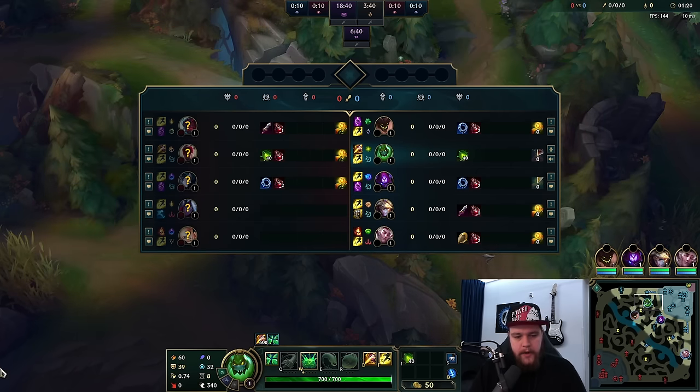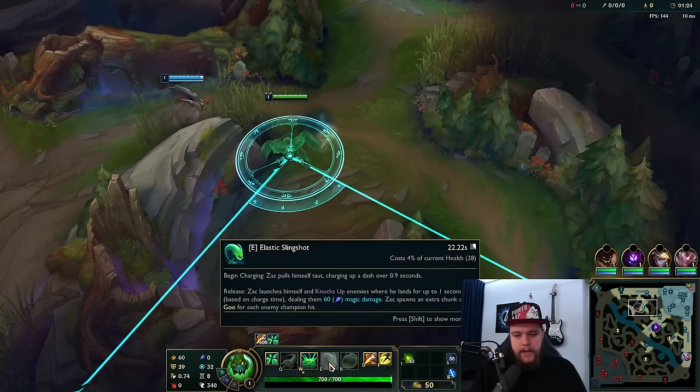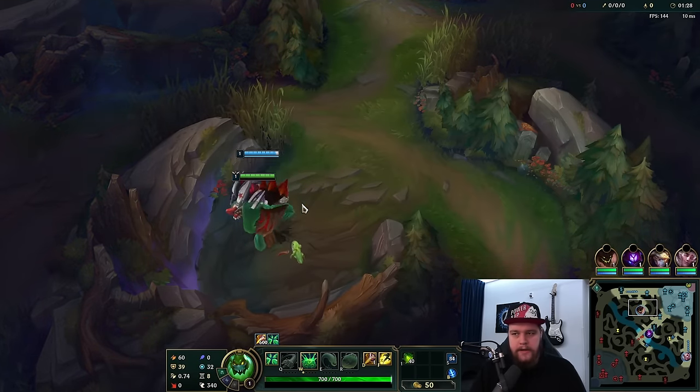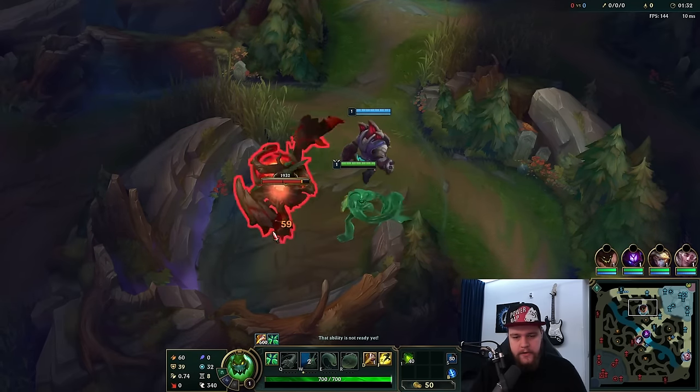These three champions are very immobile, so they are super free ganks for me as well. My E pretty much lands straight on target. As soon as their Flash is gone, that's all they have. I need to let Malzahar tank a hit or two for his shield.